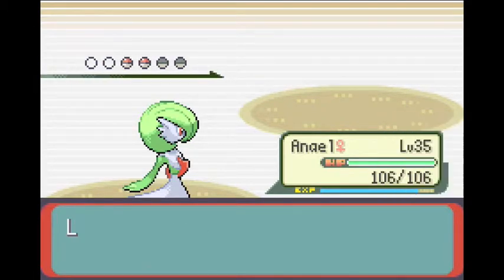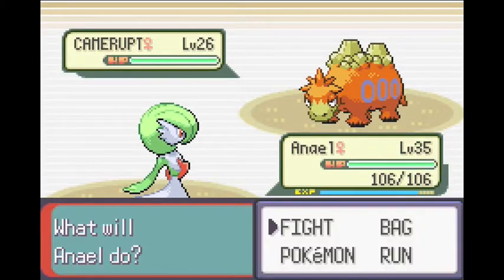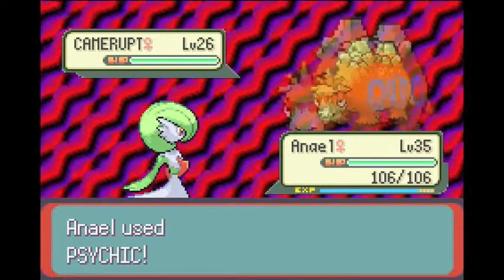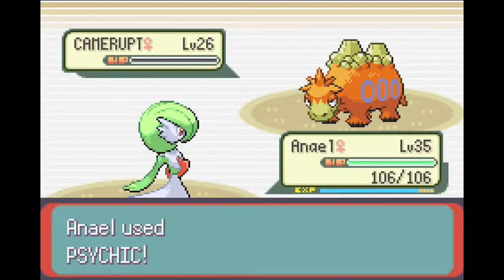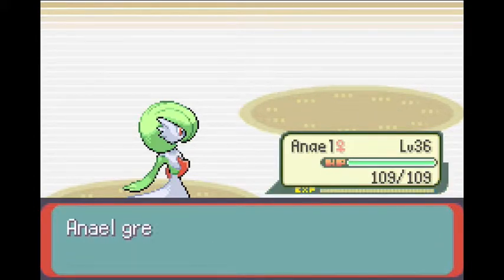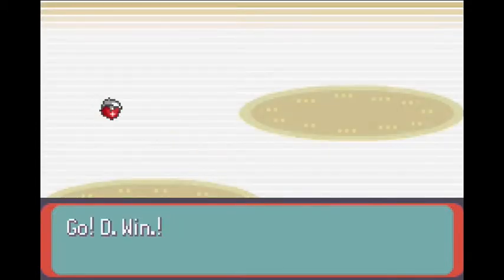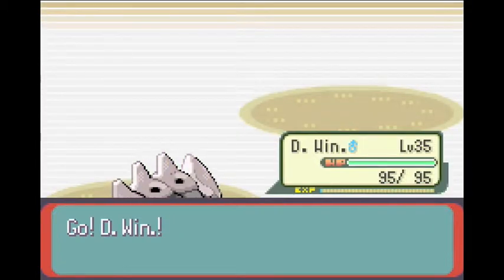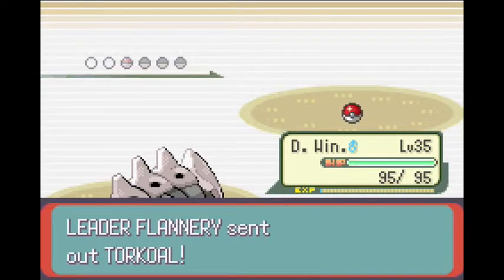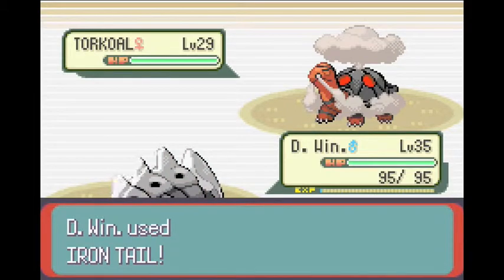Camerupt — this one might need two Psychics. I think Camerupt will be her strongest Pokemon. I think she might have Magcargo if my memory serves me correctly. And we are going to get 975 points, and NL grew to level 36, which is awesome. Torkoal — let's try our luck with D-Win. Maybe one Iron Tail would be able to do it. D-Win right now is really bad against Fire types, but we are going to put our faith in him and hopefully he is going to be able to win this.